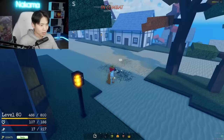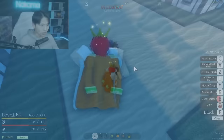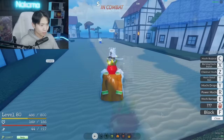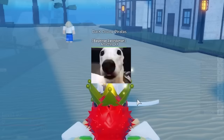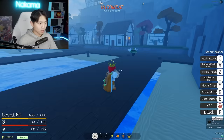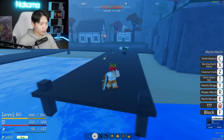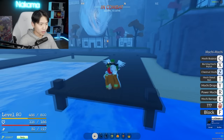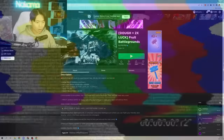Who are you eyeballing right now, son? Get out of here! Out of all the moves in this game, the Chestnut Mochi is definitely my favorite one. Just look at how nice this minigun is.